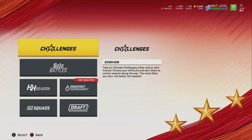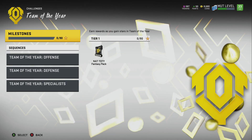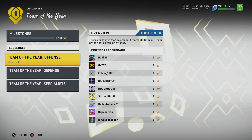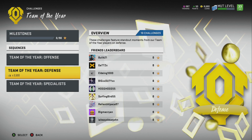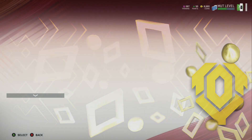First off, let's start with solo challenges. You get a free Team of the Year player by doing solos. If you get 90 stars, you receive a full NAT Team of the Year fantasy pack. 90 stars isn't too difficult — it's 50 for each one. So if you get 90 out of 150, you're able to go ahead and get the Team of the Year player.